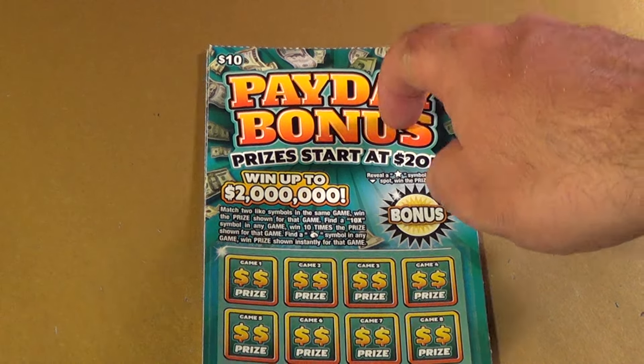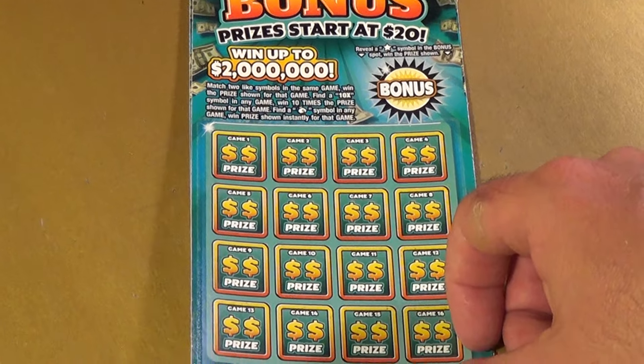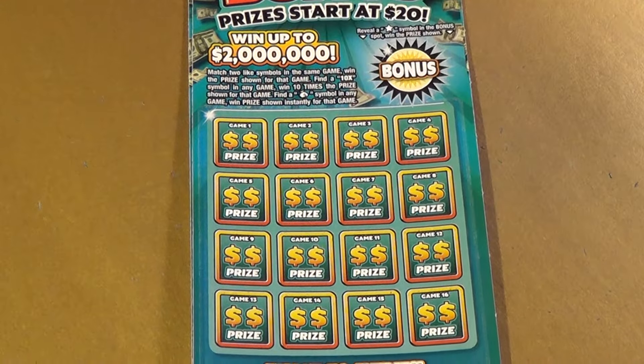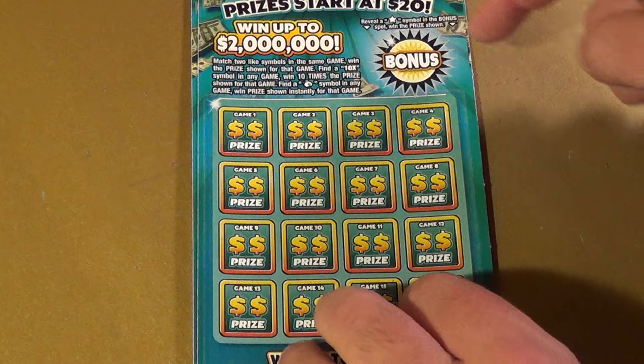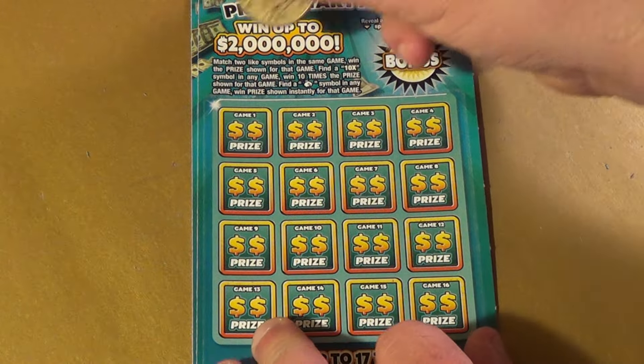Scratchers on Saturday with bonus content. I have two of the $10 Payday Bonus tickets. What we want to do is get two matching symbols in the same game, or find a 10x or a money bag to automatically win. In the bonus area, we're looking for a star symbol, and that's the key.